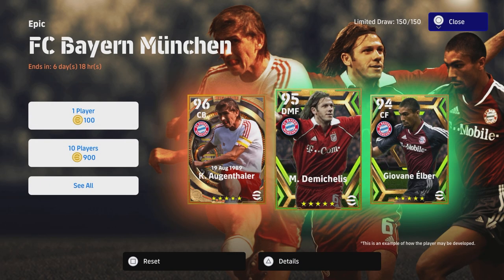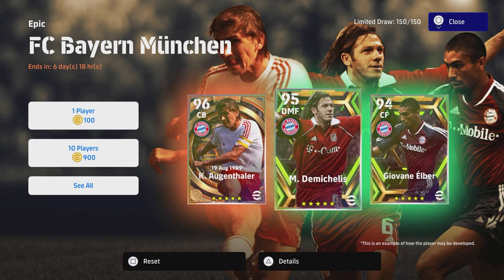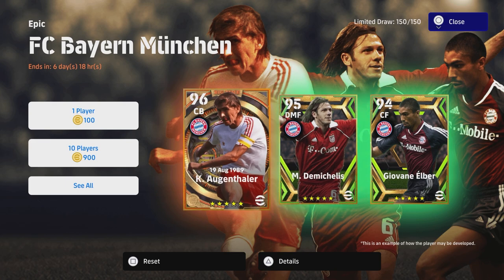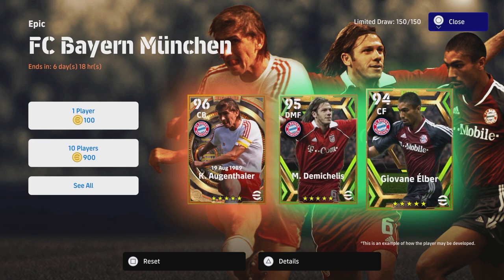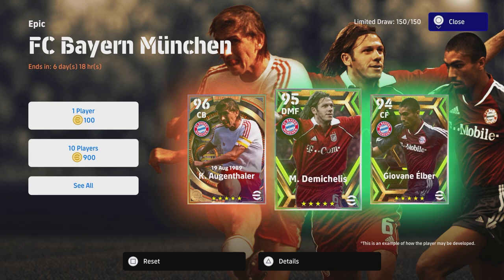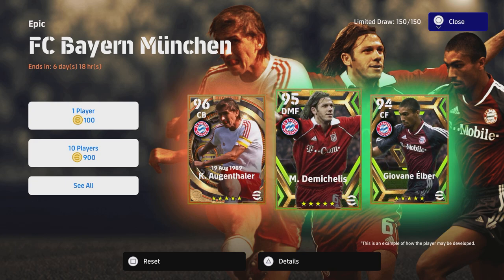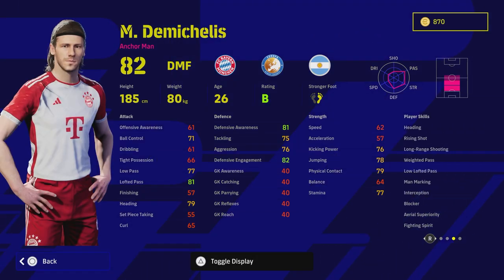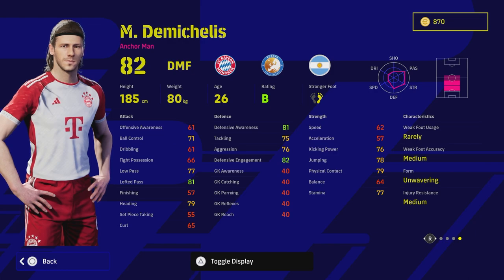Welcome back to the channel — we're back again with another training guide. This time we're taking a look at Demichellis. He's listed as a DMF. We've already covered his big-time buddy, the 96 overall center back. We will cover Elbert as well, but Demichellis is an exciting one — a different kind of player. He's got unwavering form, stuck on a B rating, with Anchorman as his play style.